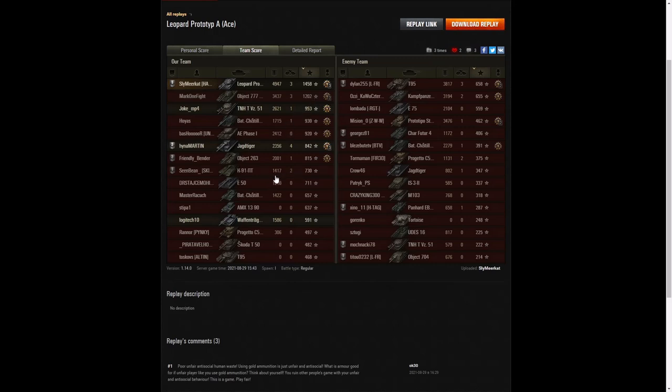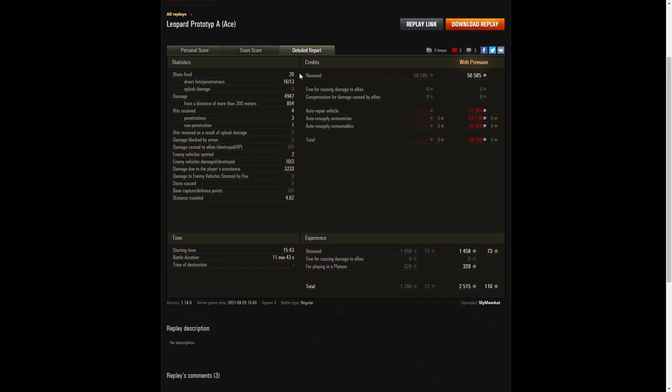Sean Bean did fairly well: 1,417 hit points of damage, two kills, and 730 base XP. Sly fired 20 rounds, got 16 direct hits and 13 penetrations — 4,947 damage, of which 854 were at more than 300 meters. He received four hits from the enemy: three penetrated, one non-penetration. Two penetrating shots came from the M103, the other from the E75 with the 128mm gun, which was the more expensive one.